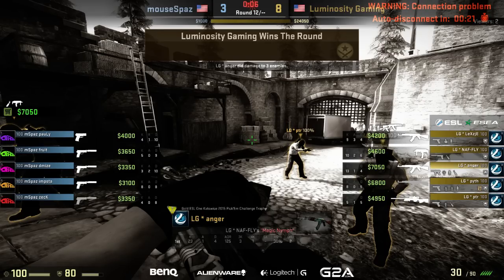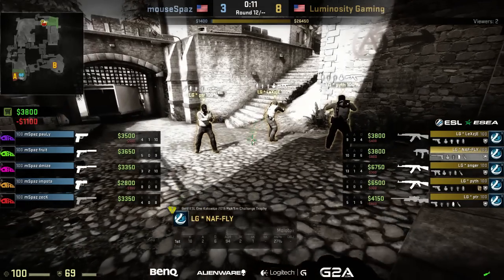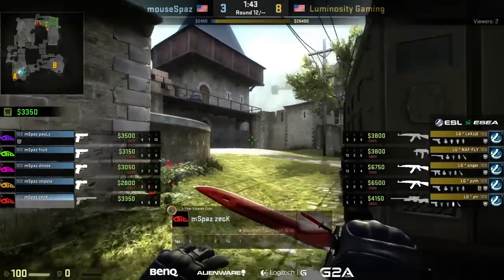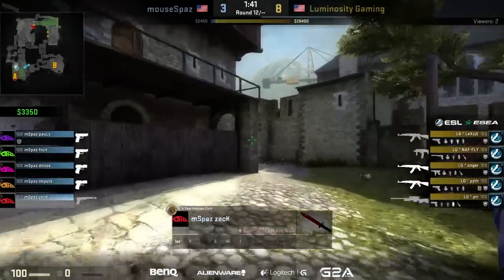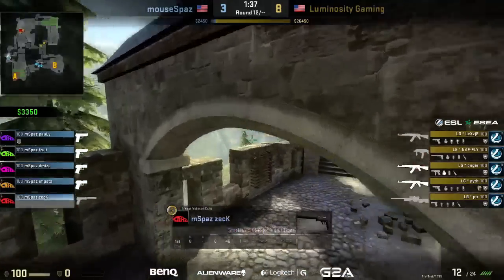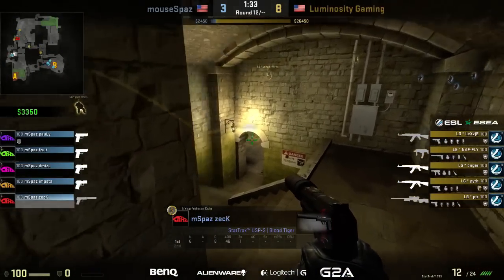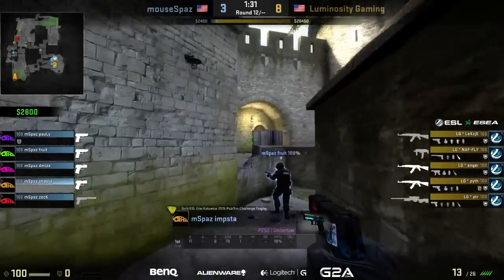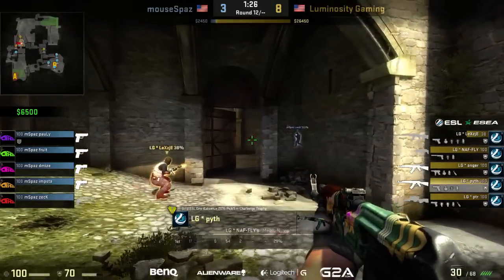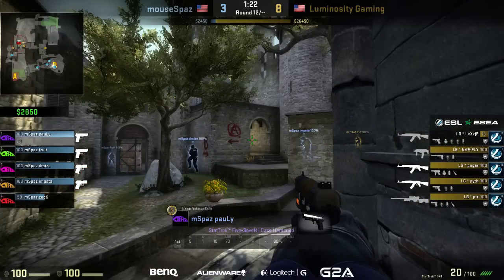It's been fantastic work from them — part of the reason they keep going back to B is because they're having so much success there. Why change it? They're just bowling their way into that bomb site every round. It's going to have to be a double save for mousepaz — they can barely afford utility if they were to force buy. Very nicely done from Luminosity — a great lead, 8-3.